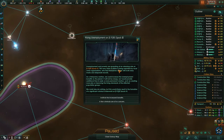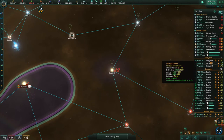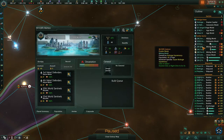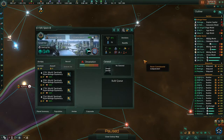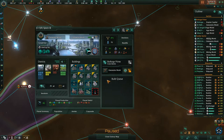Construction complete. Rising unemployment. New criminals are no longer a concern for us on Spock, it said. But there's unemployment going on, and they don't have enough amenities.